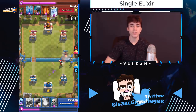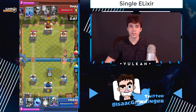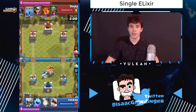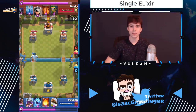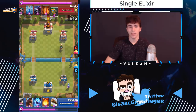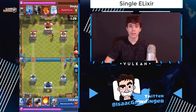In single elixir the main goal is to establish a damage lead on one tower. Don't be afraid to switch lanes — if they go giant in the back, it's usually a good idea to hog the opposite lane. Same if they go golem or lava hound in the back — keep the pressure on the opposite lane. But once you have damage on a lane, in most matchups like lava hound, golem, or graveyard, I wouldn't recommend switching lanes. Keep going same lane, otherwise you split your tower damage while they focus on one lane and end up beating you.